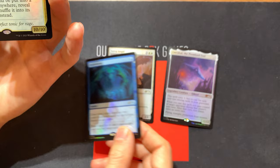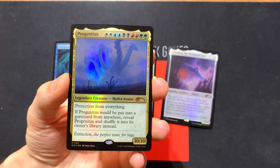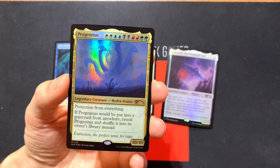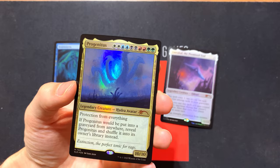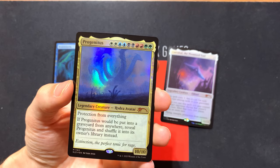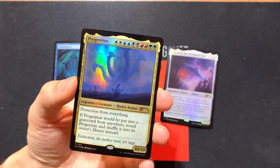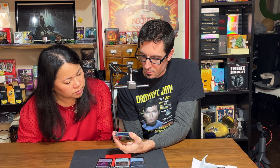Look at this gnarly guy — Progenitus. The mana cost is ten, and you've got to rock all the colors in this thing. It reminds me of Tiamat — the Tiamat card. It looks kind of like this; I wonder if it's by the same artist. Protection from everything. If Progenitus would be put in a graveyard from anywhere, reveal it and shuffle it into its owner's library instead — so it just kind of comes back for more.